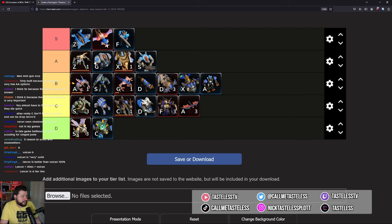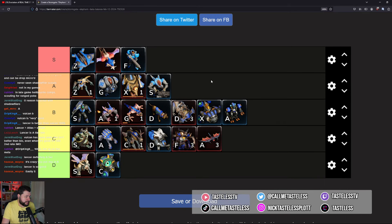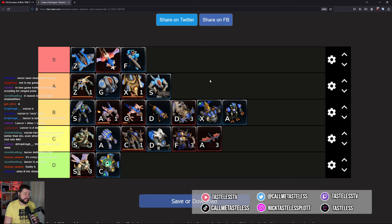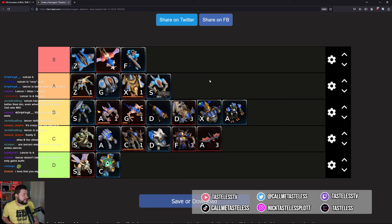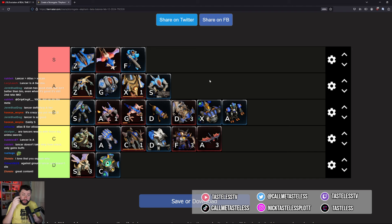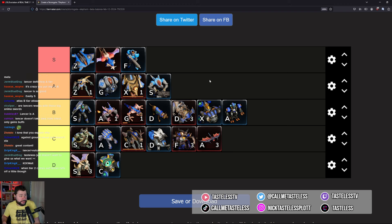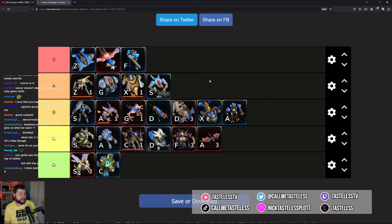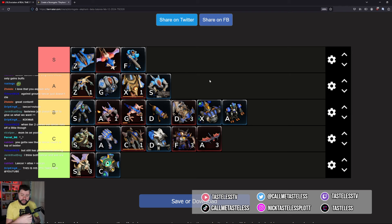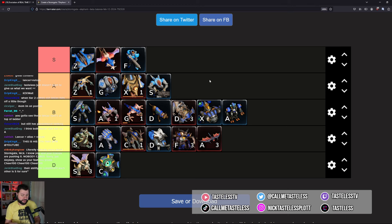Chat wants the Lancer in A, but I'm leaving it at B — the front of B. It's the strongest of the B's. That's my tier list — I'll revisit when we get to the next patch. Be sure to like and subscribe, leave a comment. Let me know if you think I'm crazy for Lancer in B, what you think is OP, whether the Spriggan can be saved, or if I'm wrong about Exo in S. I've been grinding infernal so I have my biases. Join me on my Twitch stream and check out tastelessmerch.com.